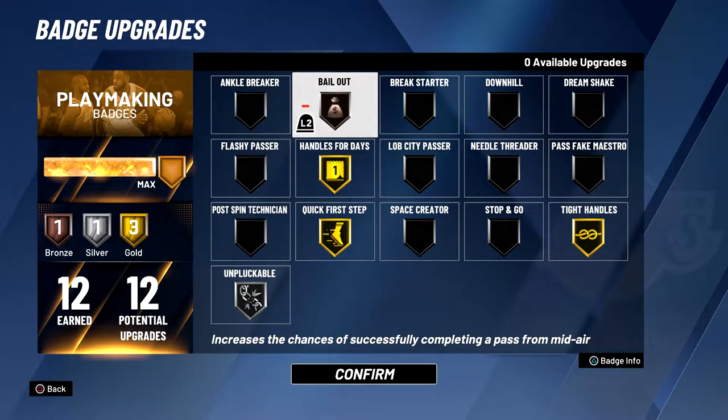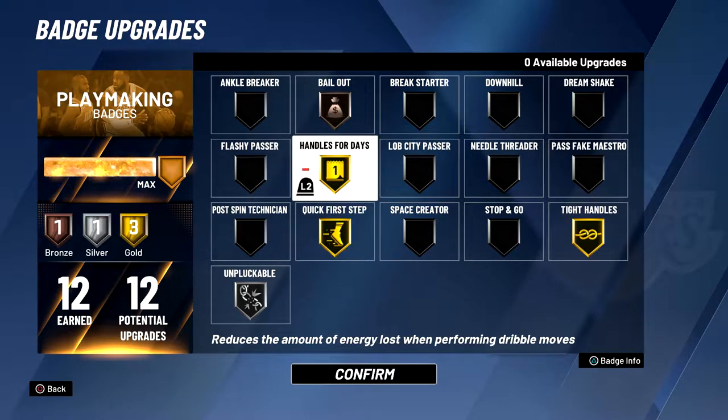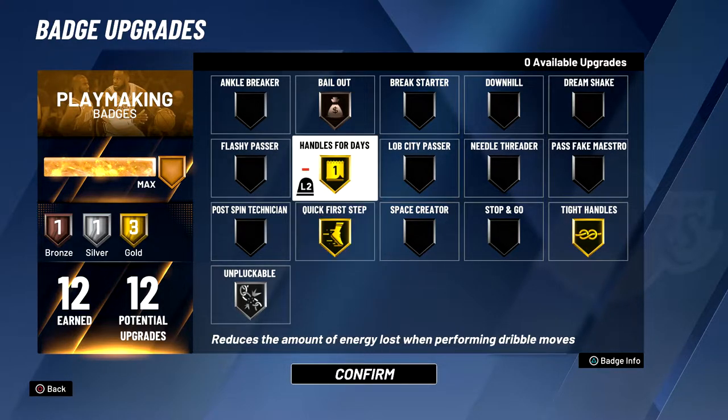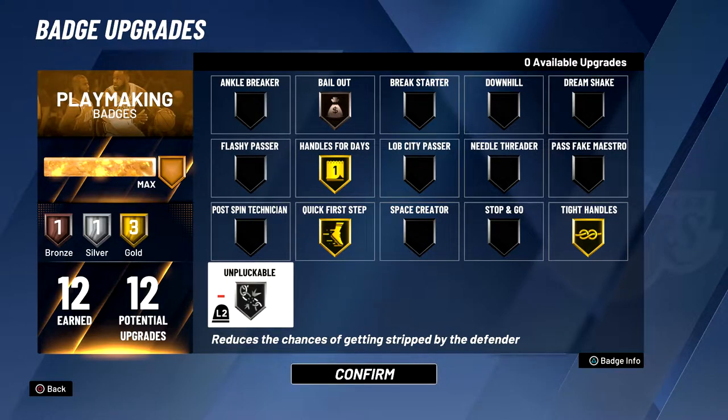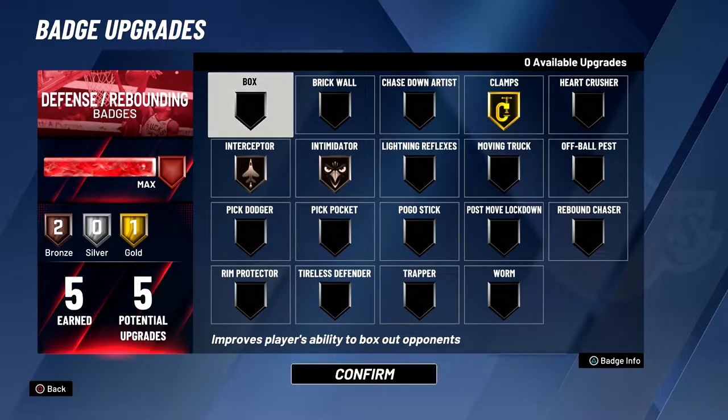Onto the playmaking badges: I have bailout bronze — this is actually a really good badge, especially for slashers. Then I have handles for days and quick first step gold, which are probably the best two playmaking badges for guards. Then I have unplugable silver, which isn't the best badge, but if you don't have the badge at all it's going to be pretty easy to get ripped. And then I have tight handles gold just so I can get some ankle breakers, because the actual ankle breaker badge is pretty bad.